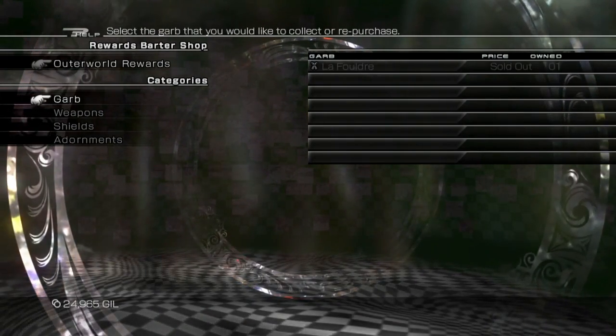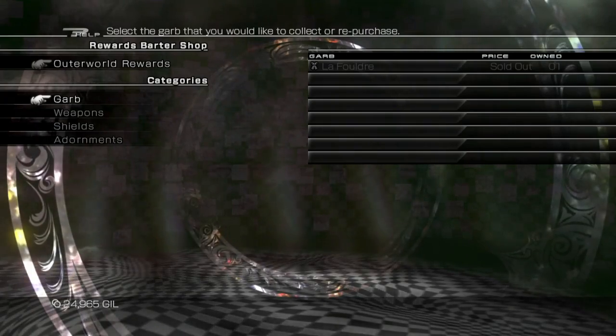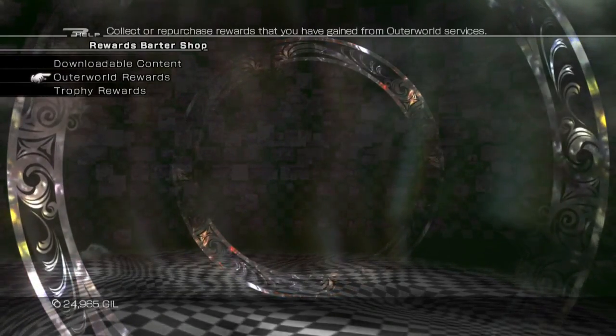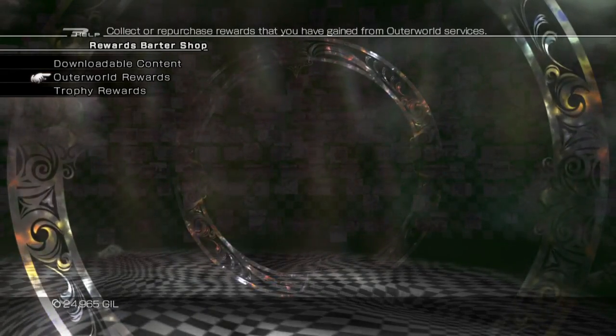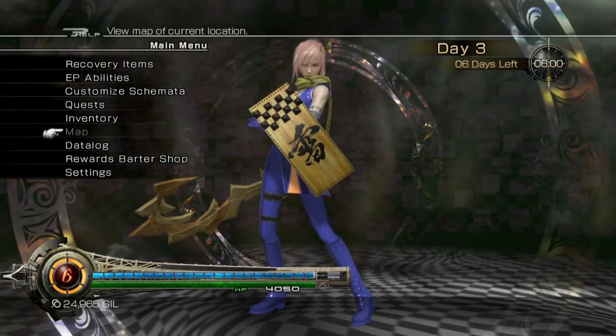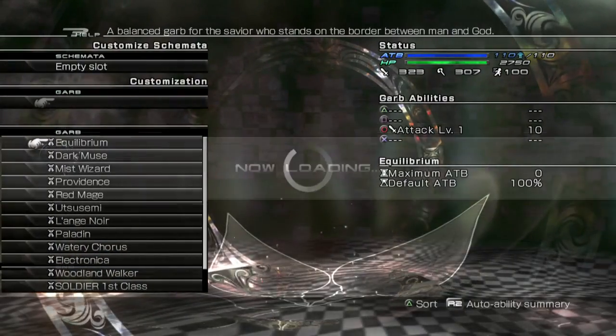So we got garb somehow. I'm not sure where that came from. That's one of those things where Square Enix is like, if you post 10 million messages we will give you a trickle — community bonus, right. So now that we have that, we can customize.